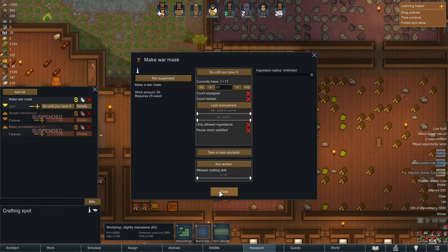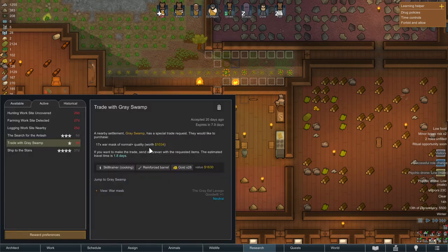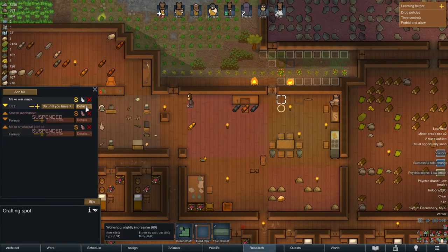One time what I did is I left it on any quality and I had my 17 wear masks, but two of them were poor quality. So by the time I came back and was ready to go trade, I realized I was missing two wear masks of normal quality because two of them were poor quality. That's why you need to make sure that when you craft your wear masks, they are assigned to normal quality and higher. That's very important.